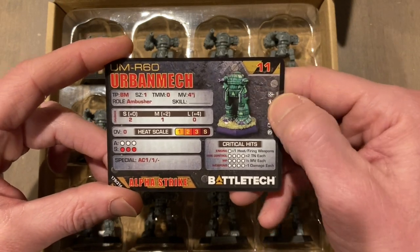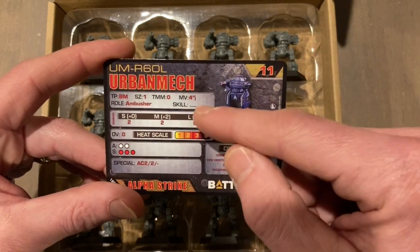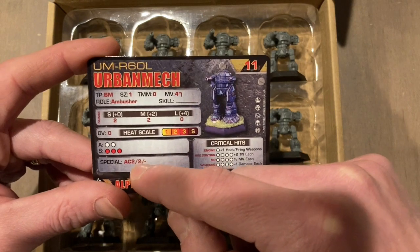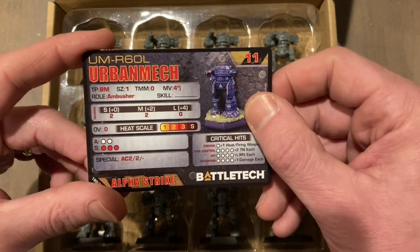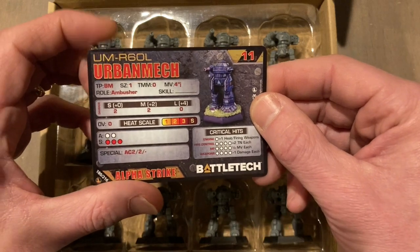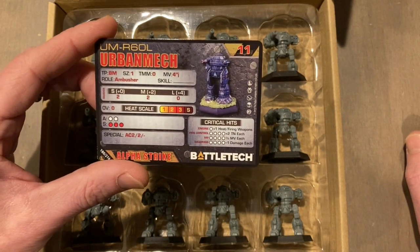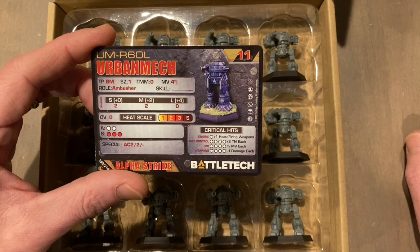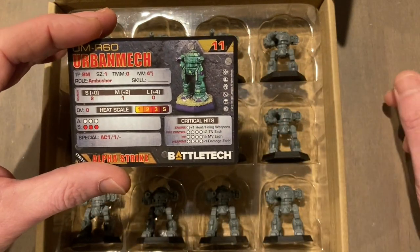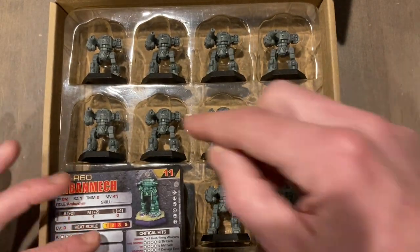The other side has a variant: the R60L. It's exactly the same except it gets an additional damage at medium and loses an armor pip, but gains the Autocannon 2 special ability. So it's a choice: a little more survivability or a little more damage — same points value. I honestly don't know which one I'd take; maybe you mix a lance of one and a lance of the other.